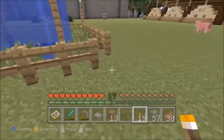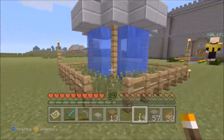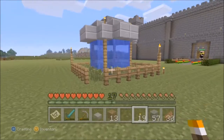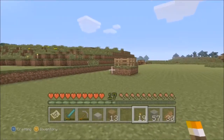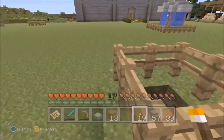Any more fence? Any more fence at all? We just need two more bits of fence and we would have done it all in one go. There's a bit of fence just here — should I nick this? We do need to get rid of this sometime anyway. This is where my mob spawner is.